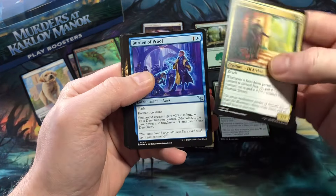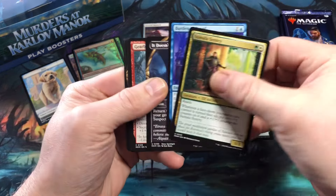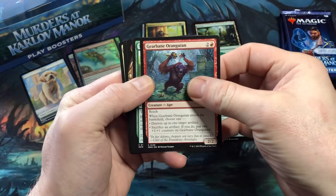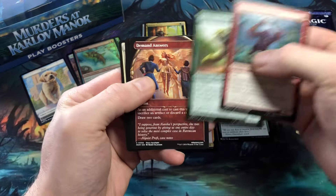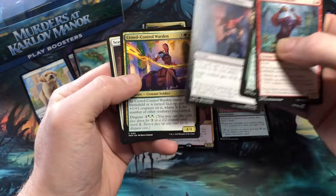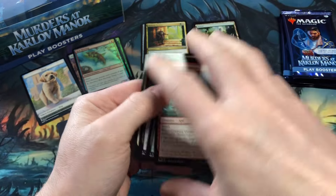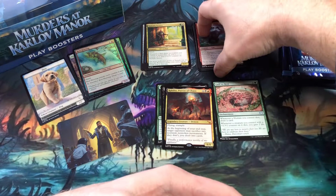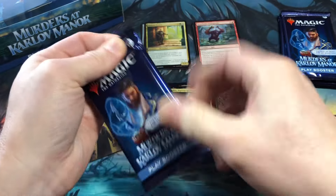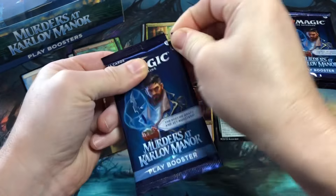Samala Sentry, Burden of Proof, and It Doesn't Add Up Showcase are the uncommons. Commons: Gearbane Orangutan, Topiary Panther, Demand Answers Showcase, Slice from the Shadows, Crowd Control Warden, Season Consultant. Now that's the type of play booster pack I want to open. Too bad they can't all be that way.